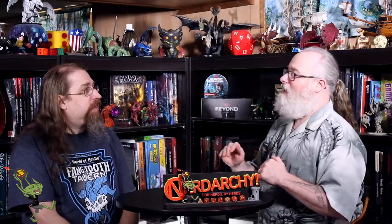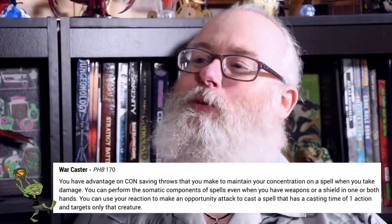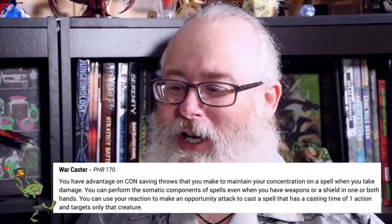At eighth level, instead of taking a stat increase for our ASI, we're actually going to take a feat — War Caster. We're already good at damaging people with our spells, and this helps if we're concentrating and want to maintain concentration. More importantly, if a creature tries to get away from us, we can use our Attack of Opportunity as a spell instead — another opportunity to inflict wounds.